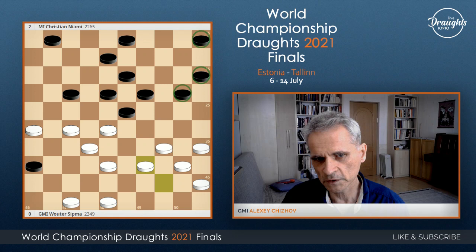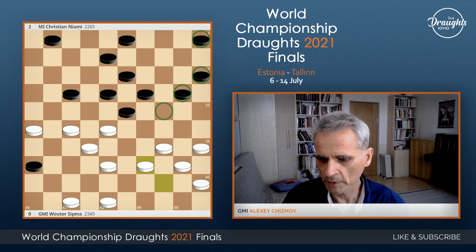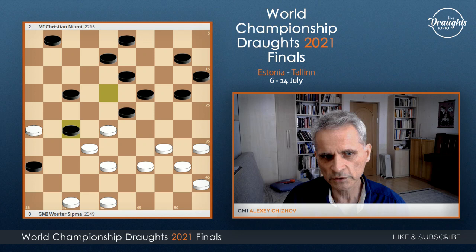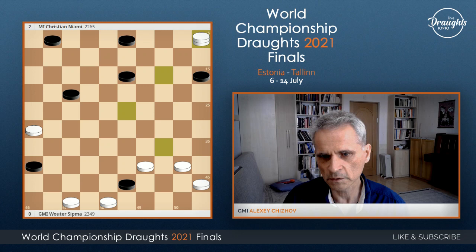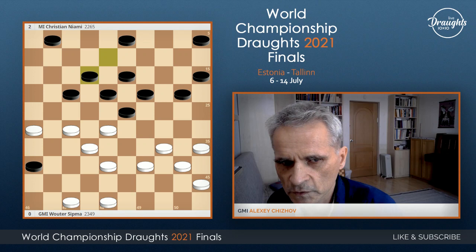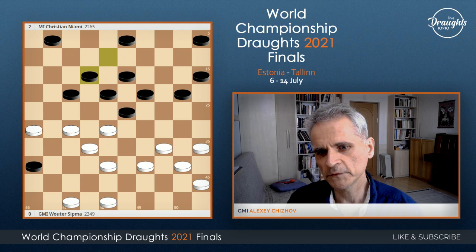And if black try to develop a piece — 8-12 is the right move in the game — but if this other move, then there is a combination. White win by making king. But what else in this position? 8-12, this is the right move. Actually, black are preparing to play 5-10, and Wouter played 35-30.